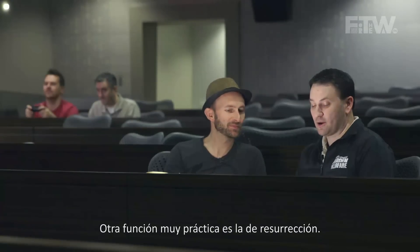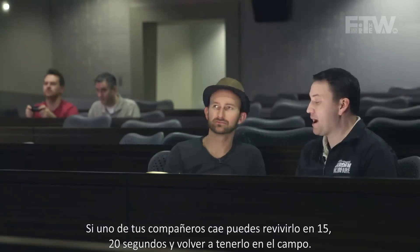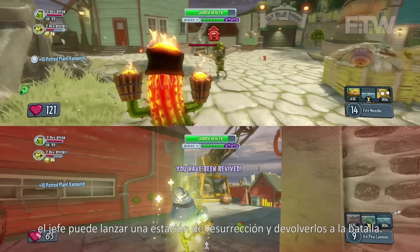Another one that's really handy is the resurrection. If one of your teammates goes down, you have about 15 to 20 seconds to get to them and revive them. But if you have a teammate that can't get to them, the Boss Mode player can actually drop a resurrection station right next to them and get them right back up and fighting.